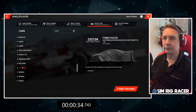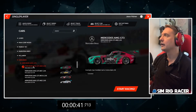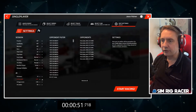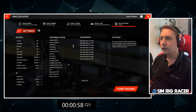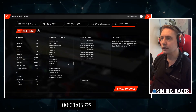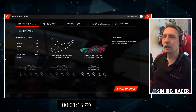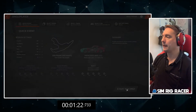Edit the settings, practice AI strength 100. Opponent filter - is it going to be listed under GT3s? GT3 - yes. So we're racing against GT3s, 100 AI. Weather preset sunny. Let's go.